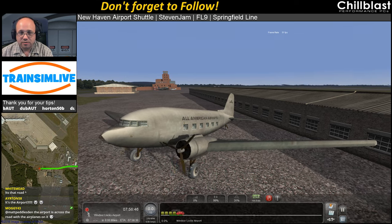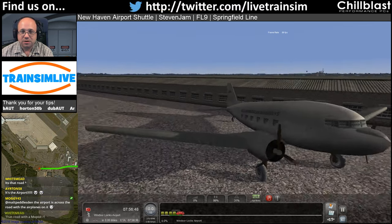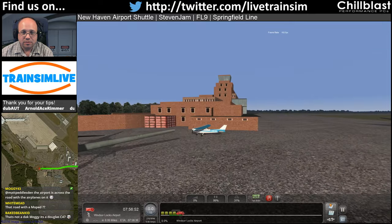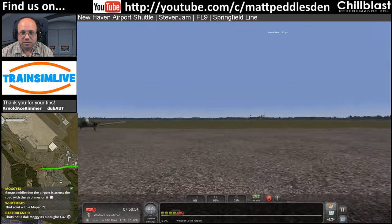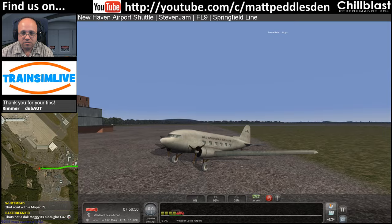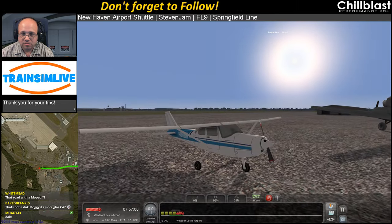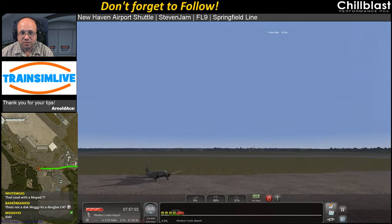Let's open the doors while we're waiting. Looks like it's meant to be a DC-3 and a rather oddly placed Cessna 172. Is that a 172 or a 152? That could be a 152.